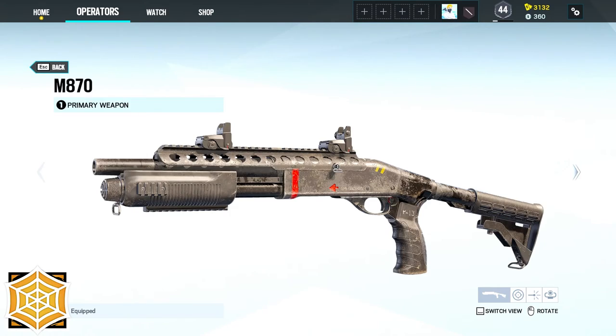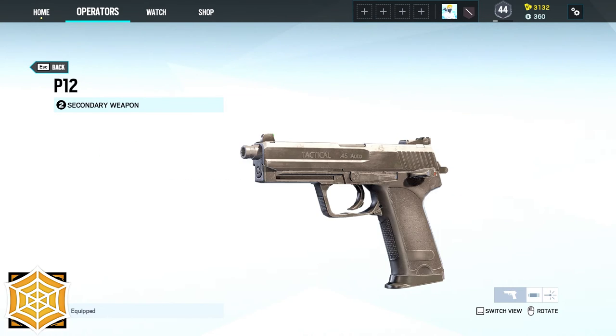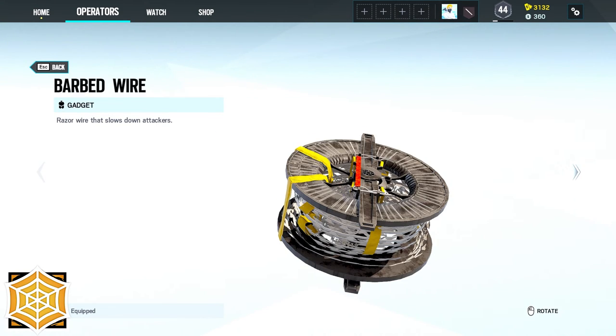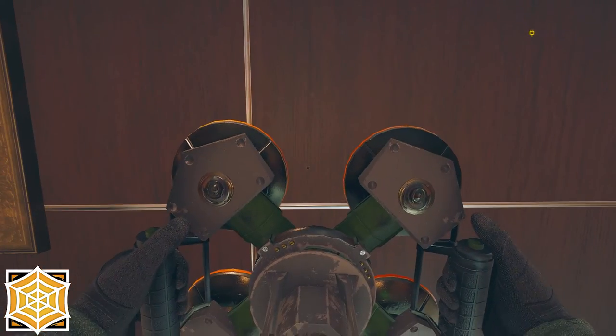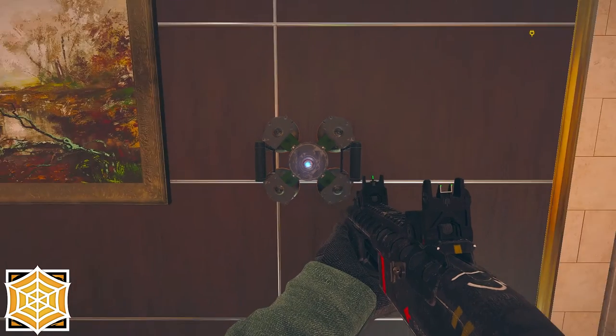Jäger's primary is either the M-870 or the 416C Carbine. His secondary is the P-12. His gadgets are either one bulletproof camera or two barbed wires. Jäger comes with three Active Defense Systems. Use it to intercept grenades before they detonate.